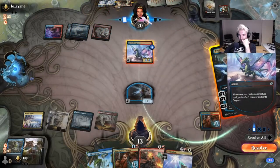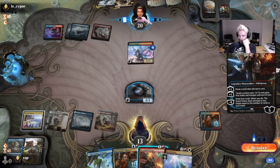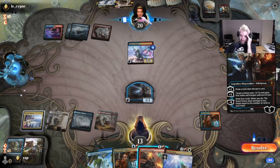What does this card do? Oh, this card — draw a card then discard, target creature gets plus two plus oh, and first strike and trample. That's scary.